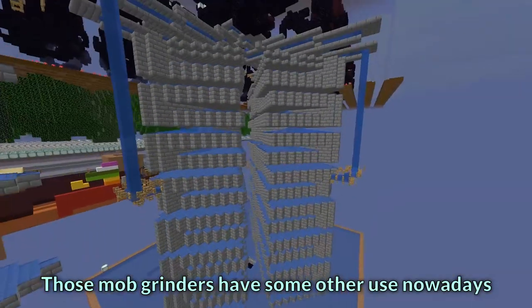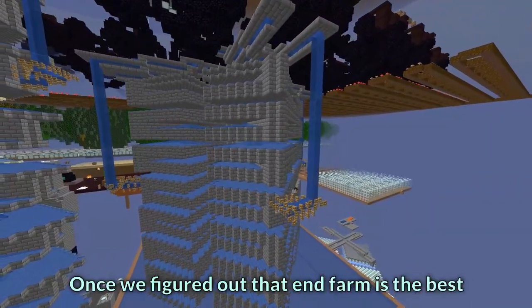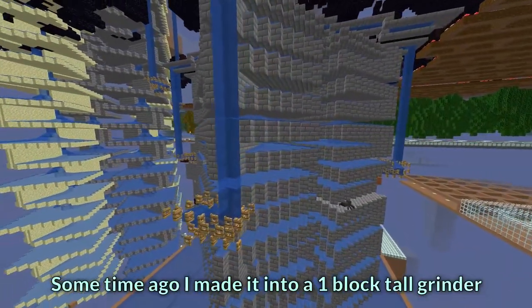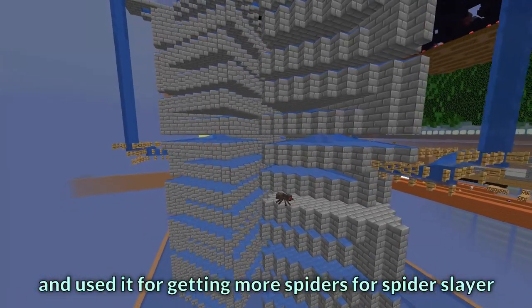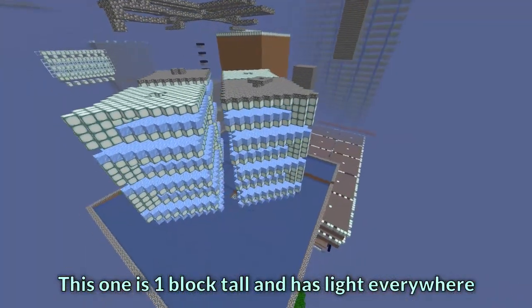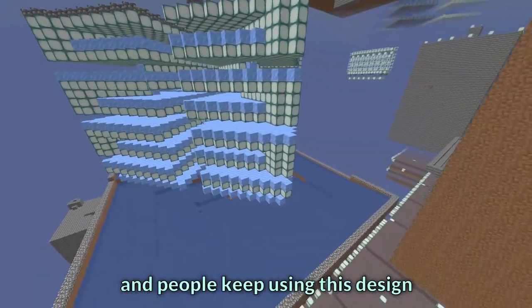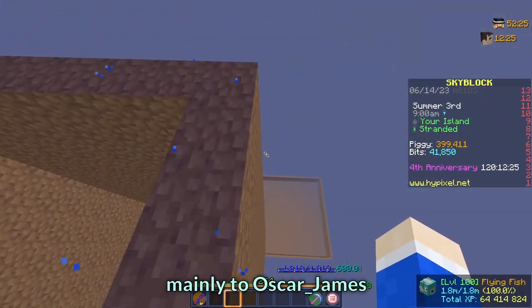Those mob grinders have some other use nowadays. This grinder used to be 2 blocks tall, but once we figured out that the end farm is the best it became pretty useless. Some time ago I made it into a 1-block-tall grinder and used it for getting more spiders for the spider slayer. This one is 1 block tall and has light everywhere — it is still very useful for the fence layer, and people keep using this design. The credit for creating those farms goes mainly to Oscar James.